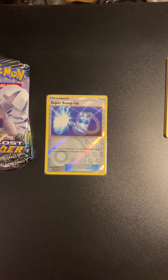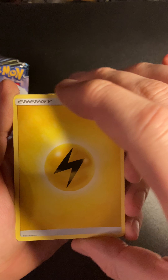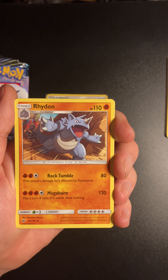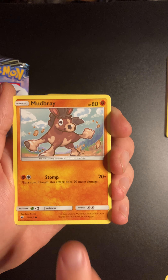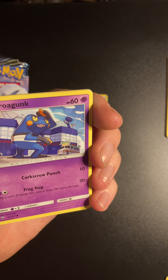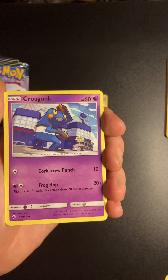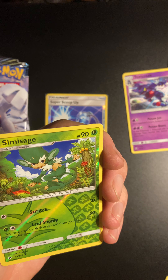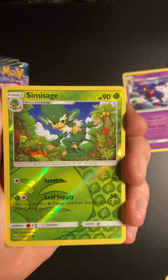Here we go into the second pack of the Burning Shadows. Get rid of the code card, go one, two, three, four from the back. We have a Thunder Energy. We have Bodybuilding Dumbbells, a Rhydon again, an Electrike, an Alolan Rattata, a Mudsbrae, a Magikarp, a Panzer, a Croconok. And in the Reverse Holo spot — oh — a Reverse Holo Simmer Sage, very nice!